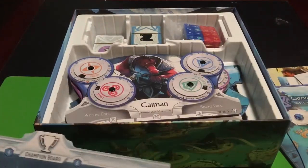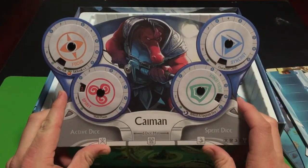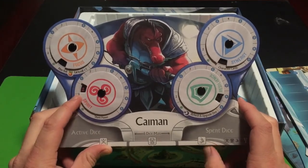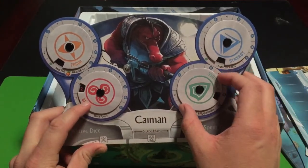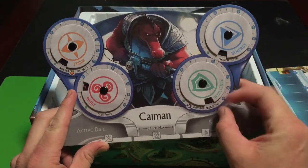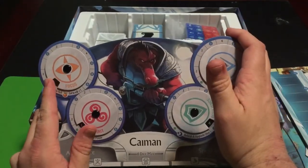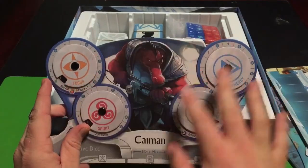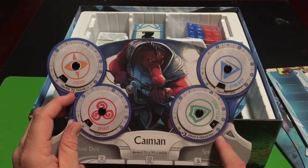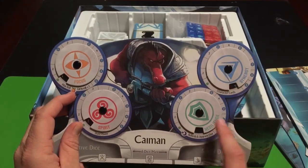Here's the champion board, and then the player boards. If you're playing as the crocodile guy — which I probably will — here's his player board with all his attributes. You can rotate the dials: Resilience, Synergy, Spirit, and Focus. It looks like Spirit is for stunt power, and Synergy probably relates to the cards for the characters.